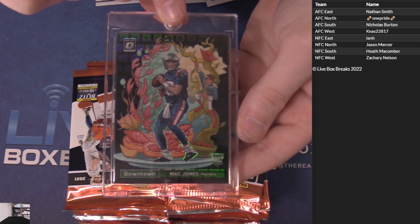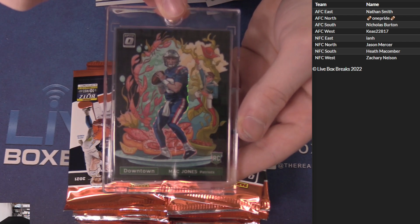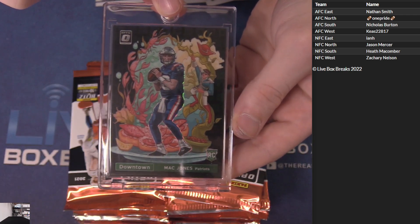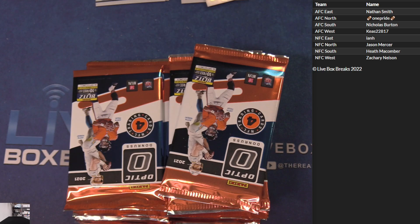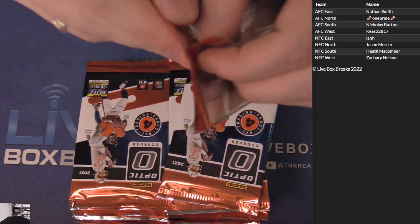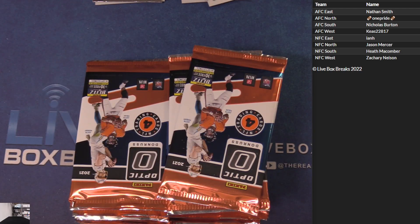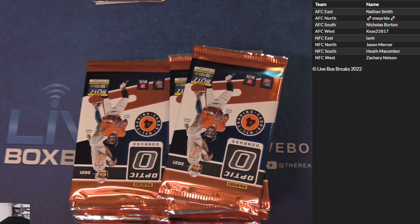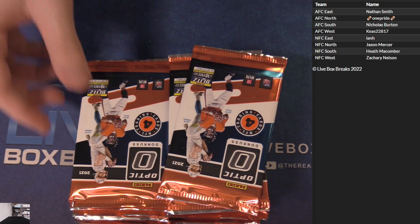Check it out - how about the Mac Jones black Pandora downtown! Monster monster for AFC East, Nathan taking down both of these beauties and the ice the rookies - what a case for New England! 14 of 15, congrats brother, huge huge!